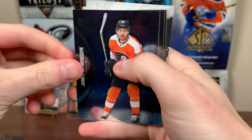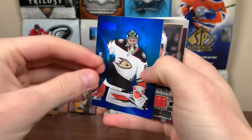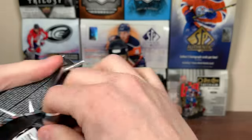Blaster 2, Pack 1: JVR base, Pia Suter, Adam Beckman rookie, John Gibson card number four, and a John Gibson blue parallel. Also Dennis Sanko 97-98, Marcia So, and Quinn Hughes base.